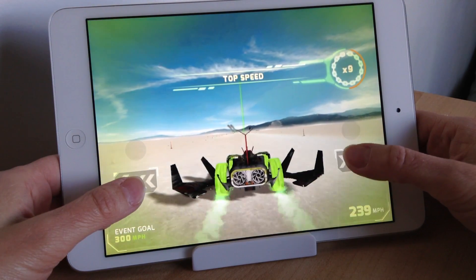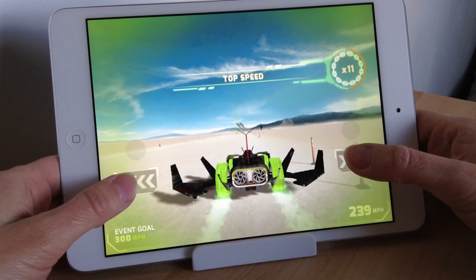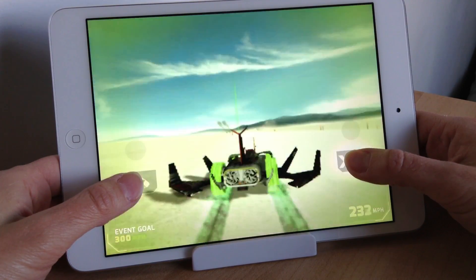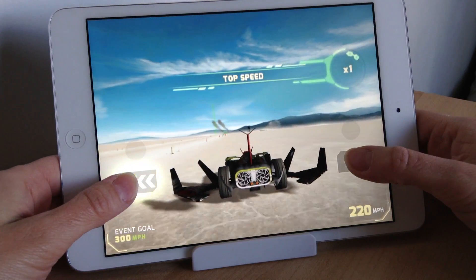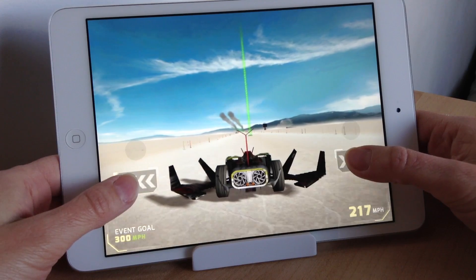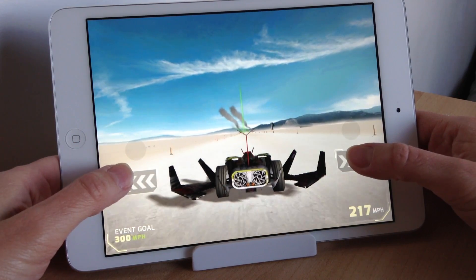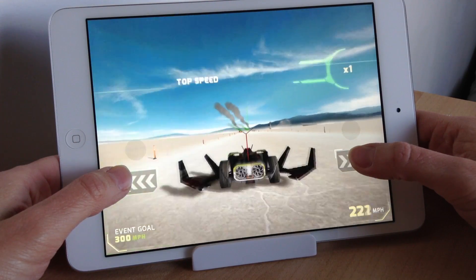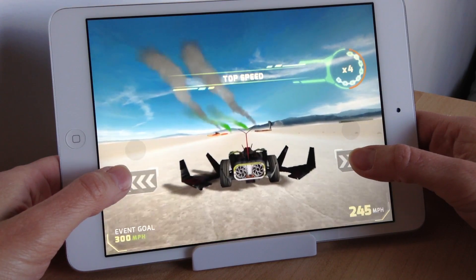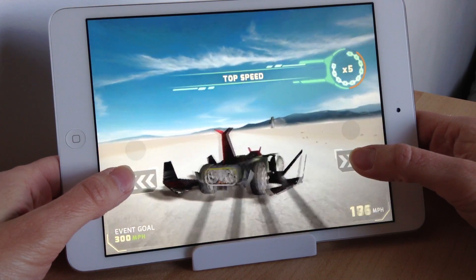Which team you choose determines what challenges you'll end up with. For example, green is all about speed, red is all about different stunts and loops — just crazy, outrageous things. Blue is all about cool tech and experimental challenges, and yellow is all about power, where you'll be crushing and destroying things.